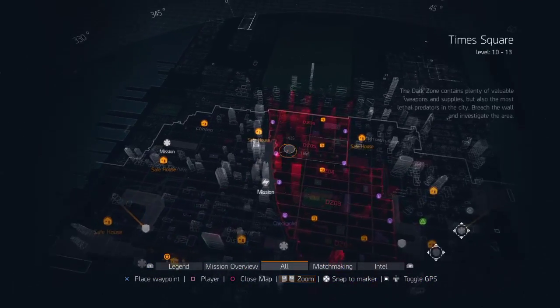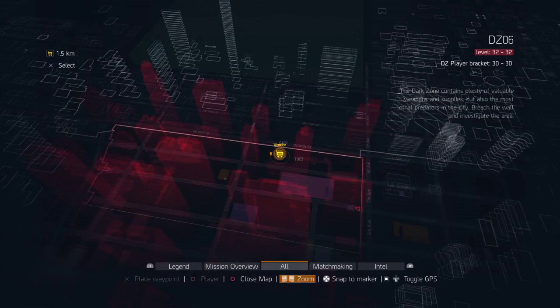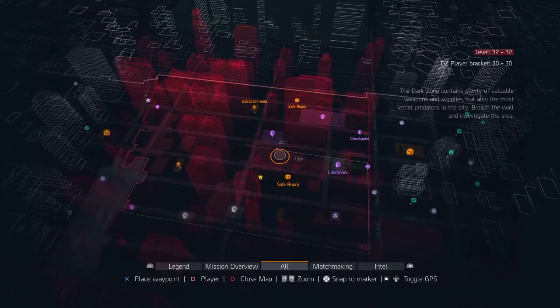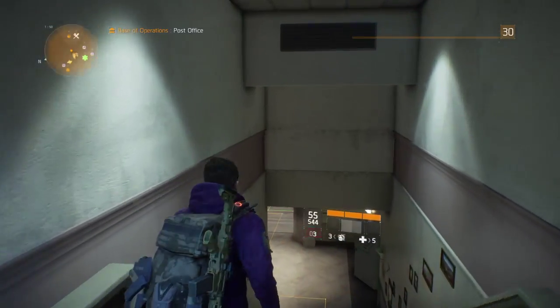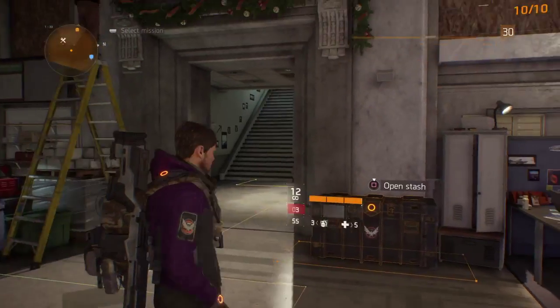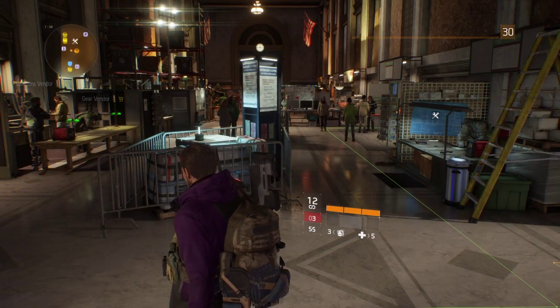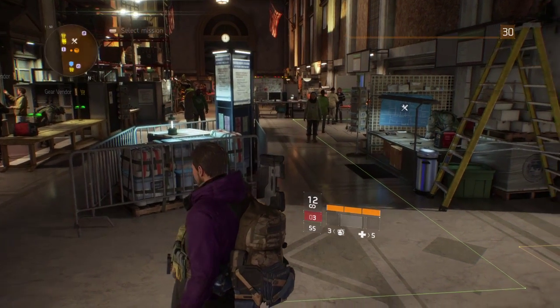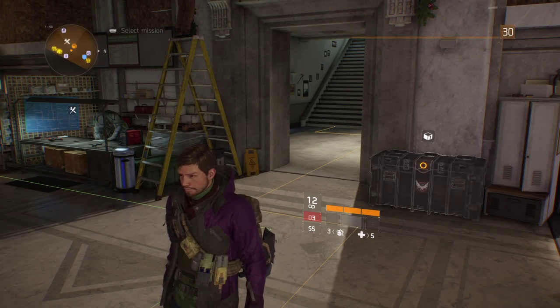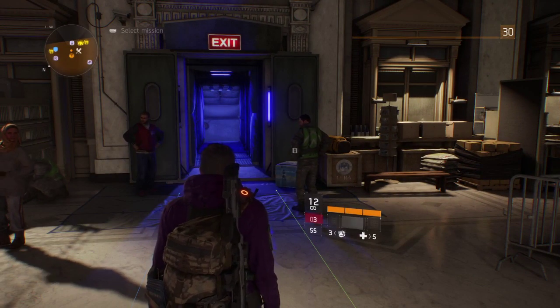When you head into the dark zone and go to the very top safe house, there's also a special vendor there who also needs Phoenix credit and he sells the best weapons in the game. Basically, I just wanted to show people what it's like to be level 30 and what you need to do. You get to 30 and then you chase Phoenix credit by doing challenging missions and daily objectives, and then you can get the best equipment in the game.